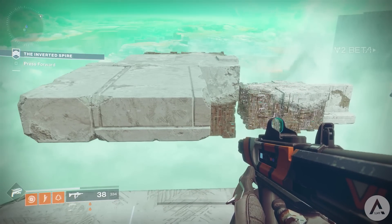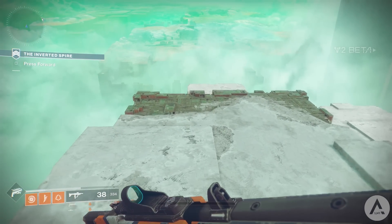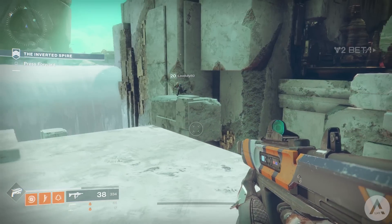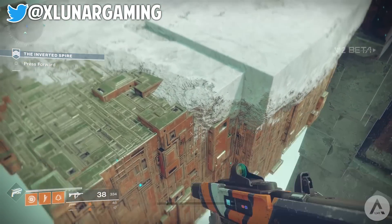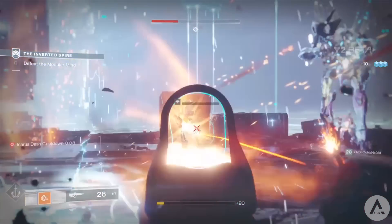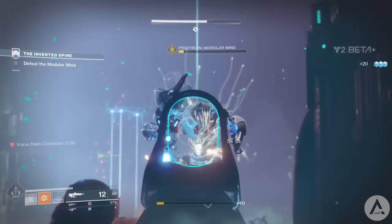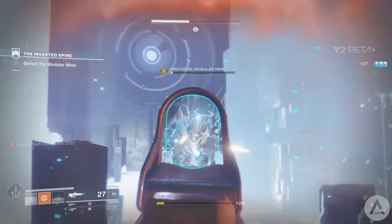Hi guys, Lunar here and welcome back to another news, info and update video for Destiny 2. We know thanks to this happening to several people lately that engram drops in Destiny 2 are possible — where you make your way through the Inverted Spire strike and at the end that big tough guy Protheon the Modular Mind will have a chance to drop some blue engrams. It's incredibly rare and has only happened to several people.